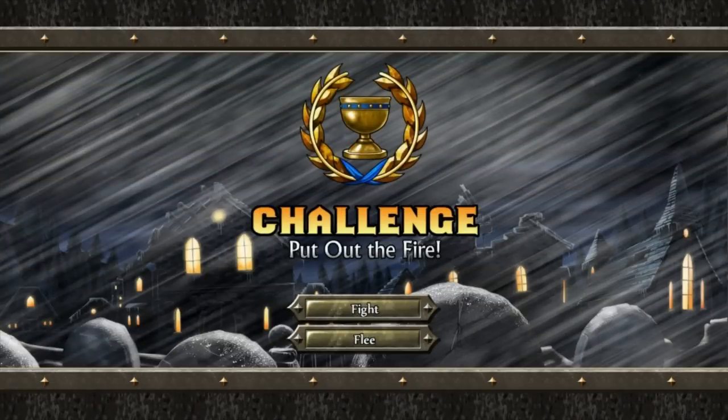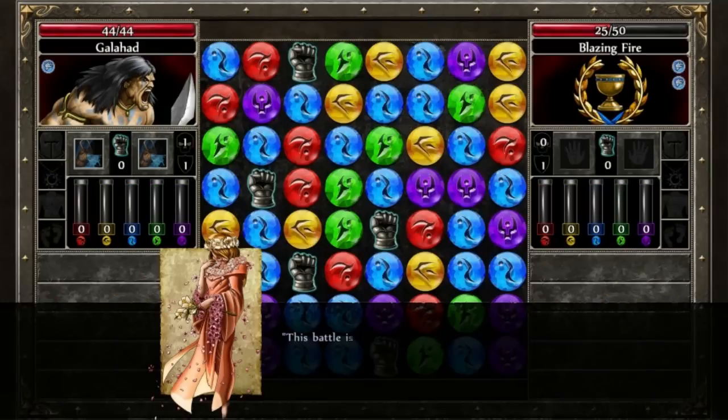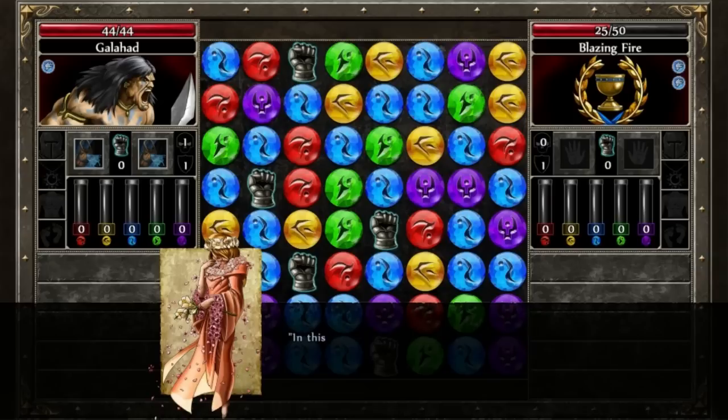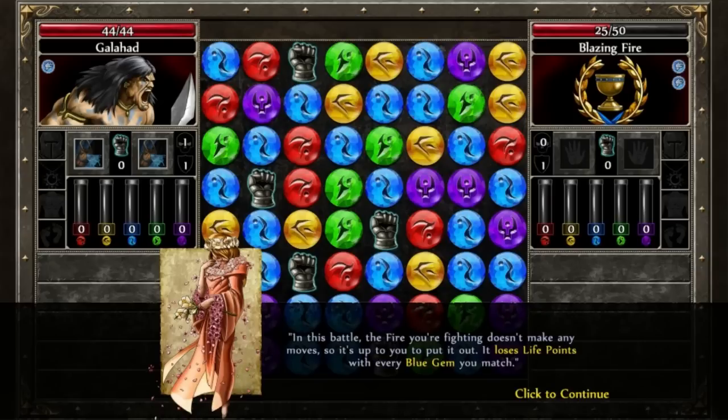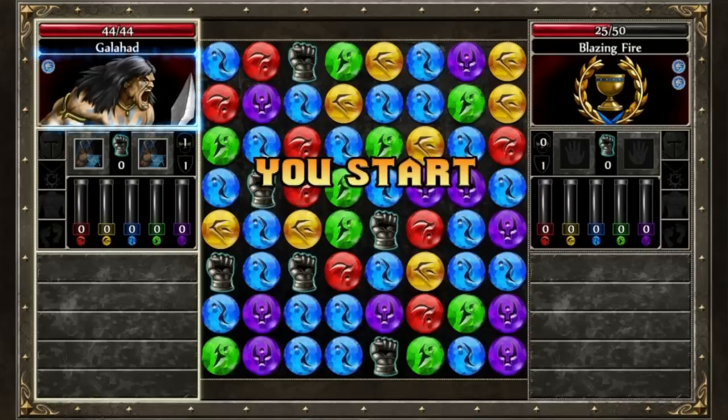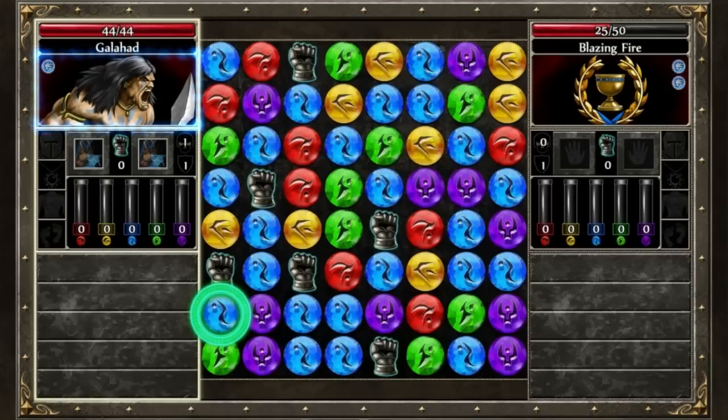Night! Challenge: put out the fire. Why give you the option to flee? There's nothing else I can do until I put out this fire. This battle is a challenge — challenges are battles that use special or unusual rules, differing in some way from a normal battle. In this battle, the fire doesn't make any moves, so it's up to you to put it out. It loses life points with every blue gem you match. Matching red not only heals the fire, but burns you. Alright, so lots of blue — this looks like a good place to start.